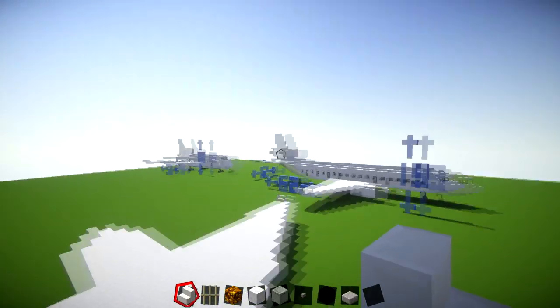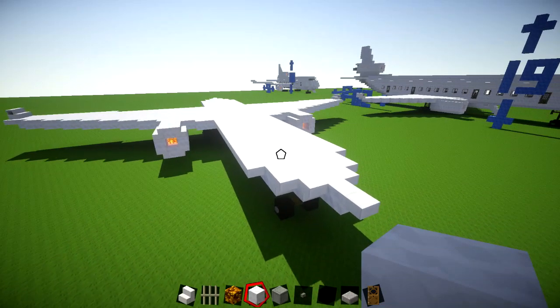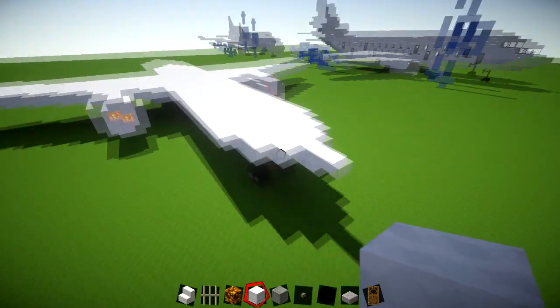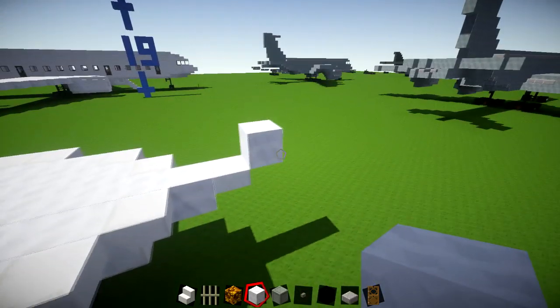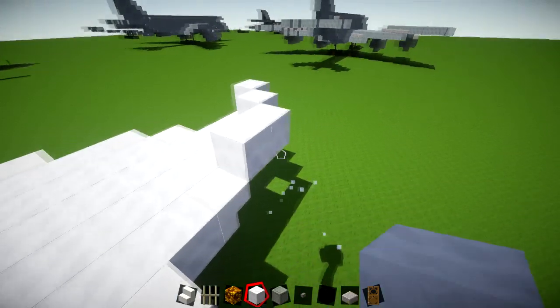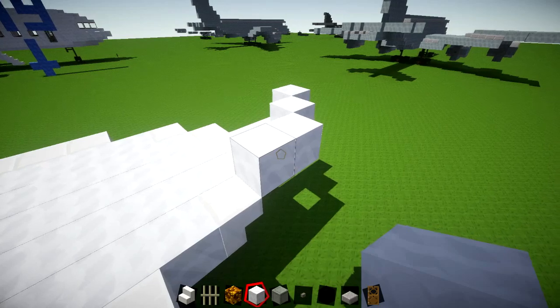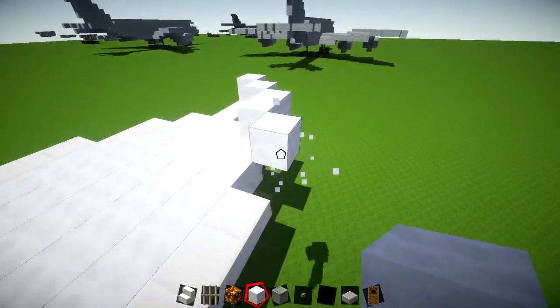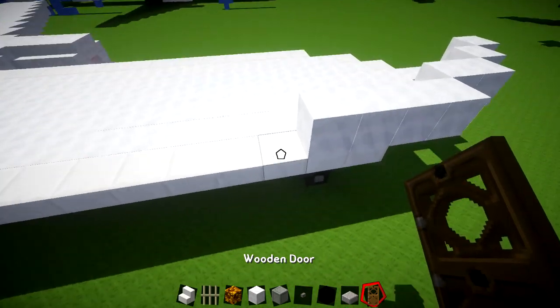Now we can start on the main part of the plane. After a really long layer four, we're onto layer five. Come to the front, come forwards just off this block, and place blocks in the pattern: 1, 1, 2, then 4. This is where I put in a door.